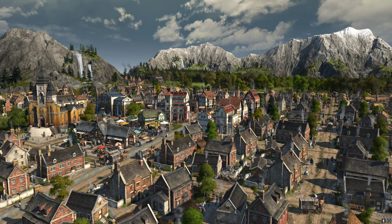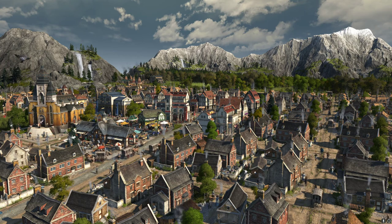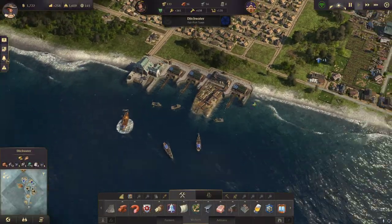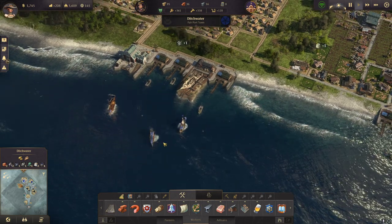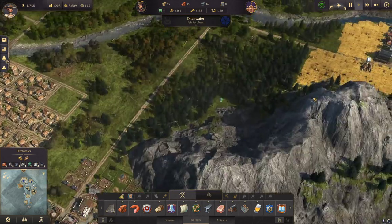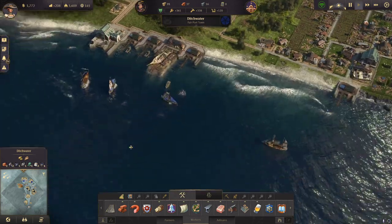Welcome back to episode 6 of my let's play. Let's hope we get the beer done eventually. So I can build a frigate now, and I have two gunboats. With that I should be able to finish the next quest. My money is quite low though.